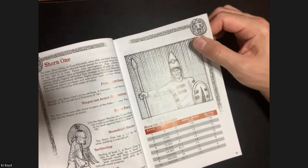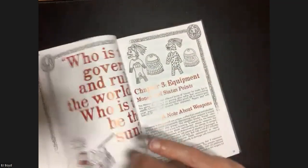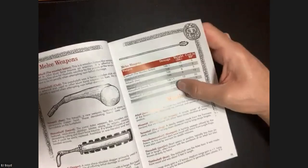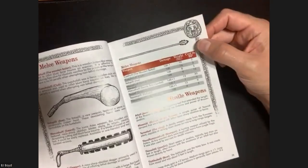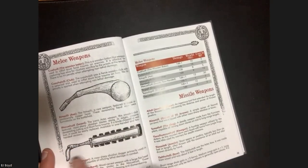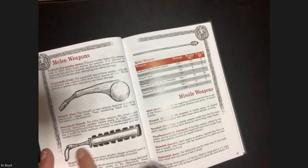Equipment is fairly simple - d6 damage with a plus one or minus one to reflect bigger or larger weapons. The armor section has a nice picture of a war club, and here's a Macuahuitl. The game is named for this iconic Mesoamerican weapon.